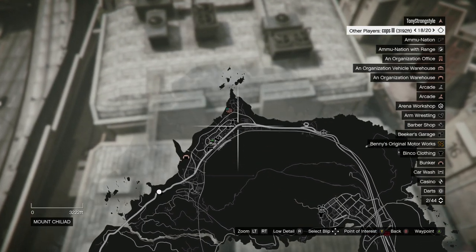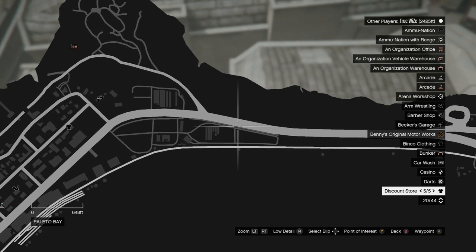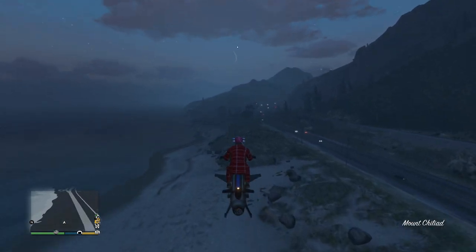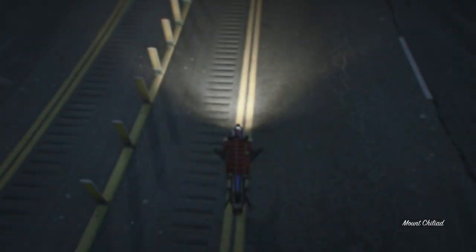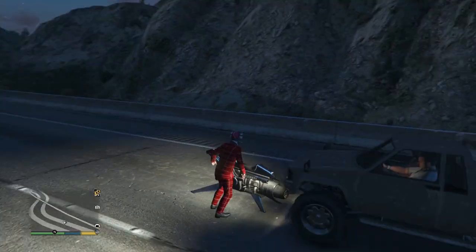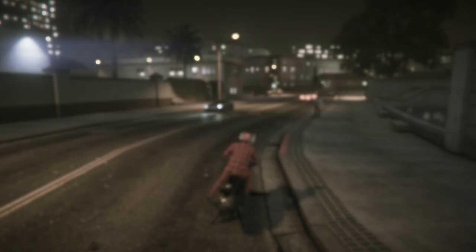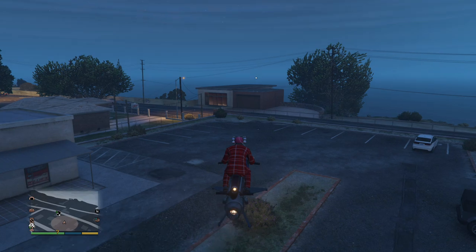For the final movie prop, head all the way to the northern tip of the map to Pulido Bay. Go left to right to left to right, covering Pulido Bay and this section of the highway north of Mount Chiliad. Eventually the blue dot appeared — and it was actually a moving vehicle this time. Simply cut it off, steal it, and deliver it for that movie prop. Some others reported the vehicle appeared parked in the Pulido Bay area, but as long as you're covering all this ground, the blue dot should appear somewhere in this general area.